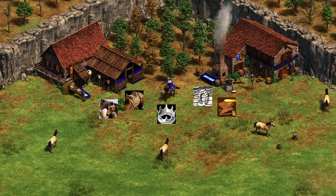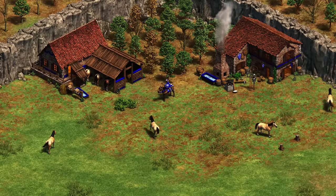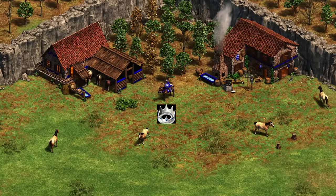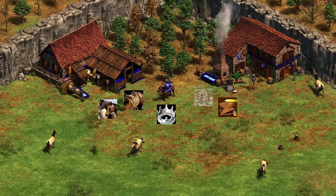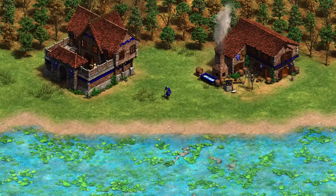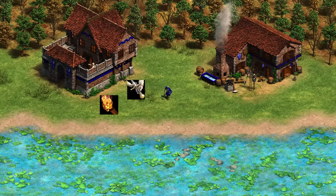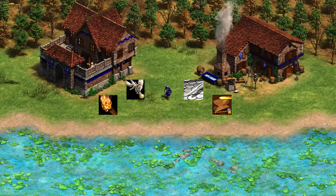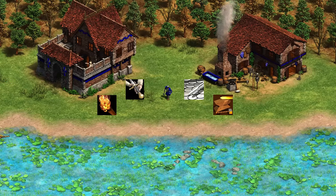Next up, we've got the Bulgarians with the Konnik. The Konnik is upgraded in a very interesting fashion — it's upgraded both as a cavalry unit, and when it's dismounted, it counts as an infantry unit. For the cavalry portion, it's the same as a Knight: Bloodlines and Husbandry from the stable, attack and armor upgrades for cavalry from the blacksmith. When it goes down to a Dismounted Konnik, it benefits from upgrades like a Militia — Arson and Squires from the barracks, and infantry armor and infantry/cavalry attack from the blacksmith.